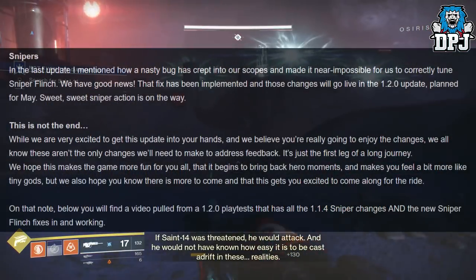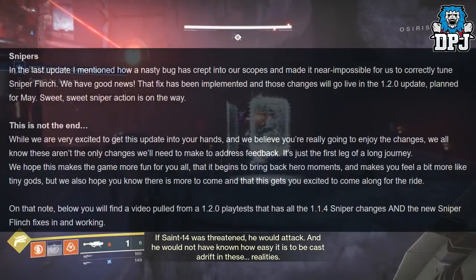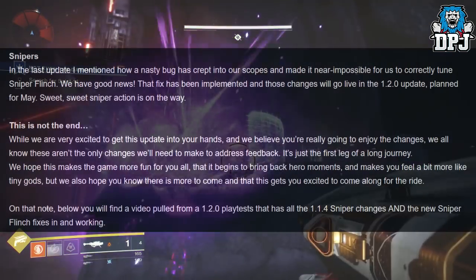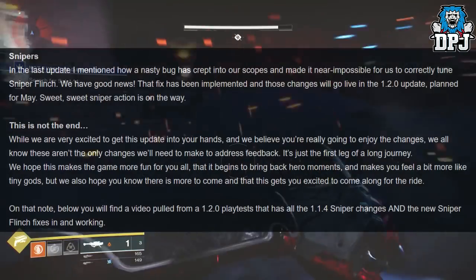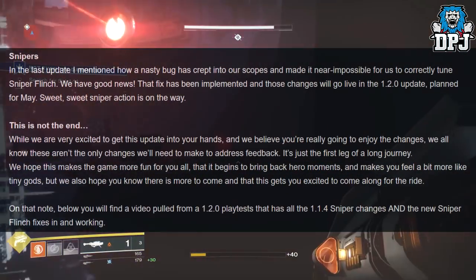Snipers: in the last update they mentioned a nasty bug had crept into scopes making it near impossible to correctly tune sniper flinch. That fix has been implemented and those changes will go live in the 1.2.0 update planned for May. Sweet sniper action is underway.